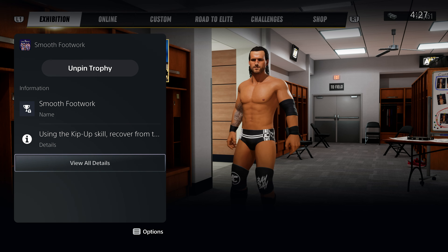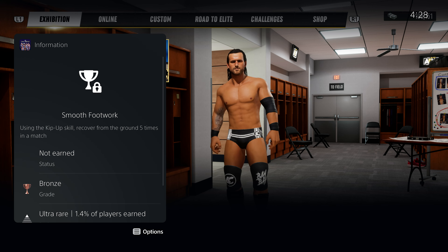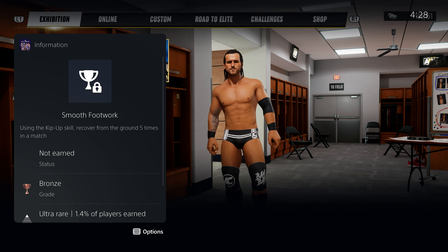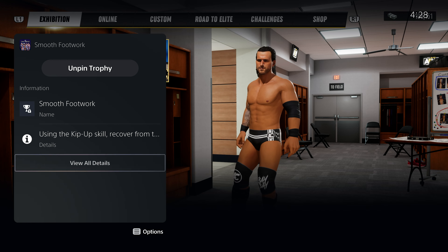Hey, it's me 499 and welcome back to another video. Today we're gonna be getting another trophy from AEW Fight Forever — this time the Smooth Footwork trophy, which is using the kip up skill to recover from the ground five times in a single match.